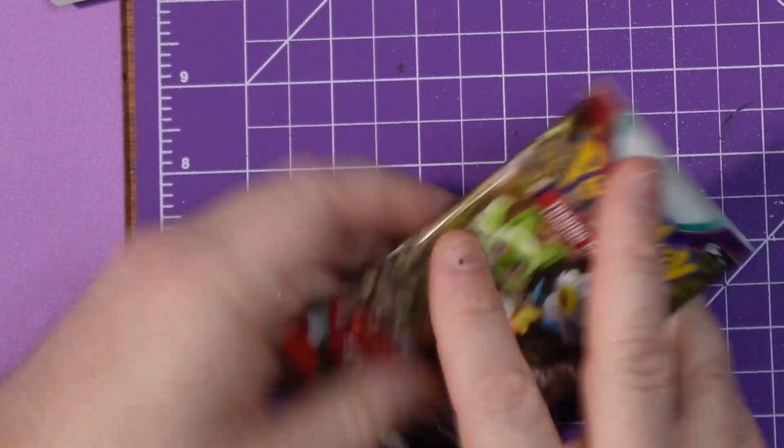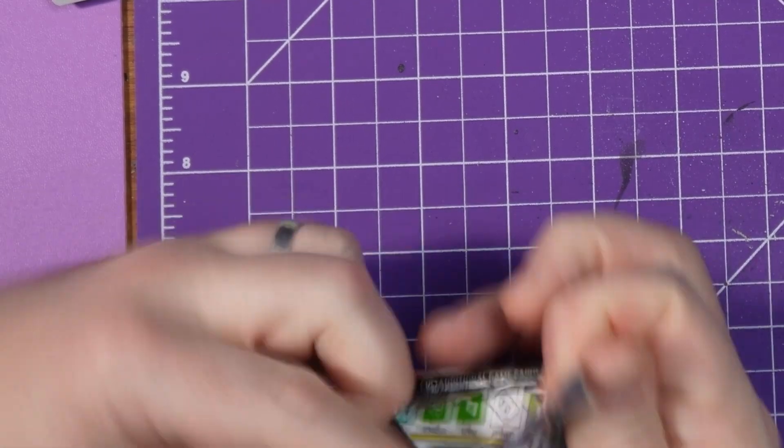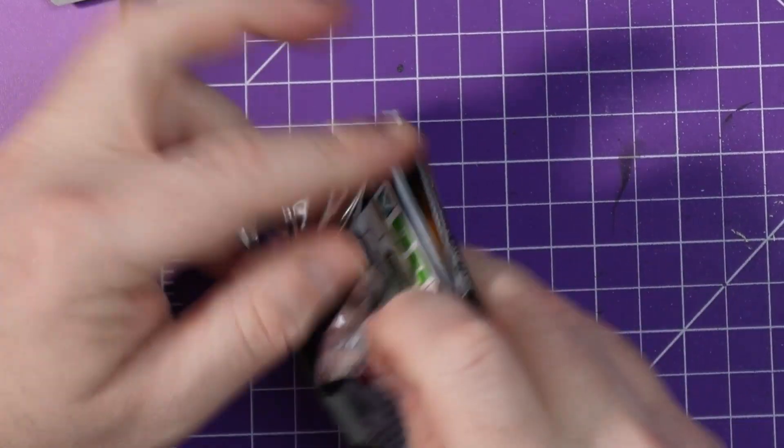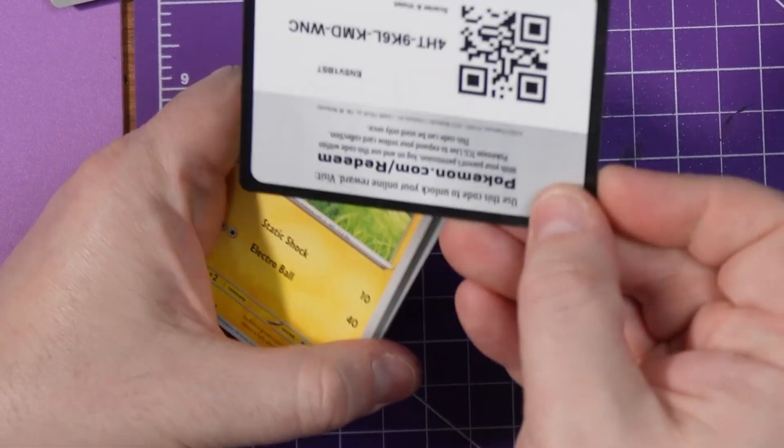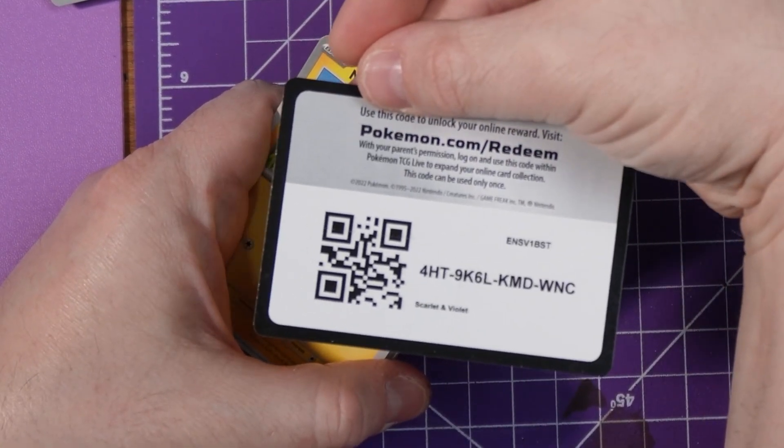Now we're on to the third and final pack of the pull. Still haven't got anything special yet — that's a little sad. Let's pull it out, get the code card — boom, it's all yours.